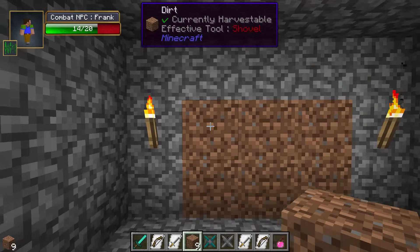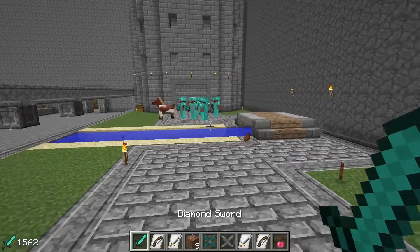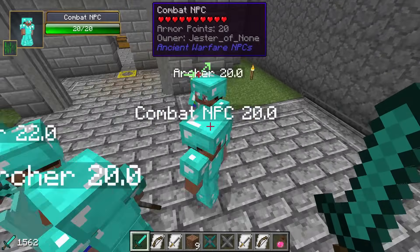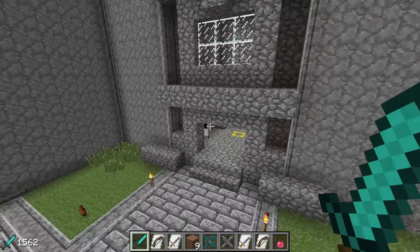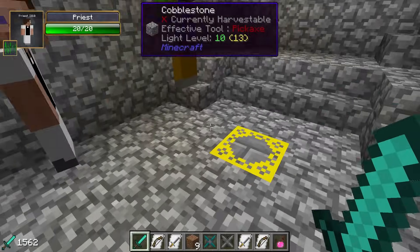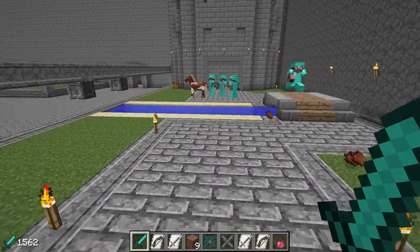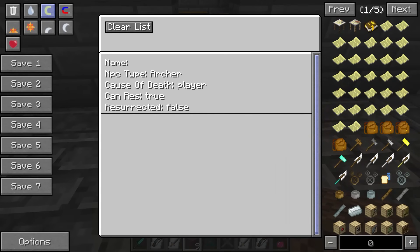Priests resurrect dead soldiers, but only soldiers assigned to them. If I kill this archer who isn't assigned to the same town hall, he is not resurrected by this priest because he's not on the death list for this town hall. Each town hall has a separate death list and depending on which town hall NPCs are assigned to, they appear on that list.